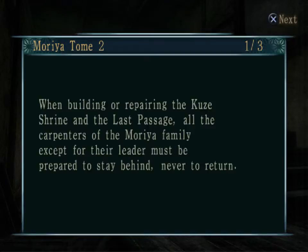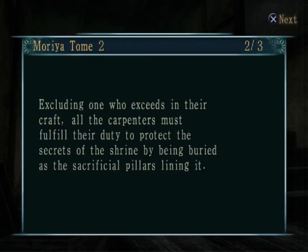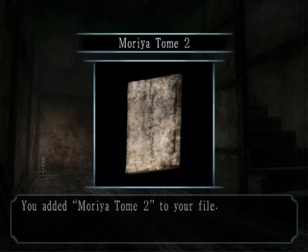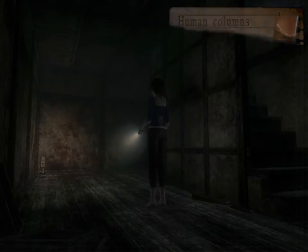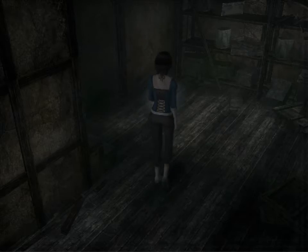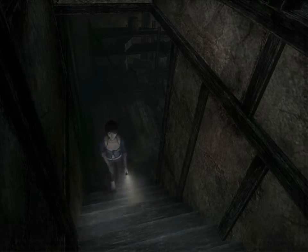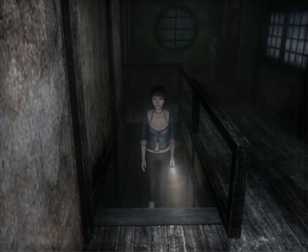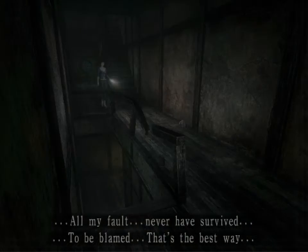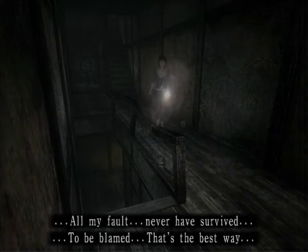We find out that these men in white are actually part of a larger family of carpenters who were specifically requisitioned over their entire lives to deal with the upkeep of the Kuze Shrine. This involved being willing to give up their lives for the shrine - whether for mere spiritual reasons or to keep whatever secrets in the Kuze Shrine were meant to be kept there forever. We find out that those men in the wall from before, some of them apparently volunteered to do that, though not everybody was fine with being slaughtered inside the shrine and encased in the walls.